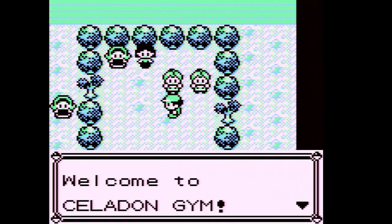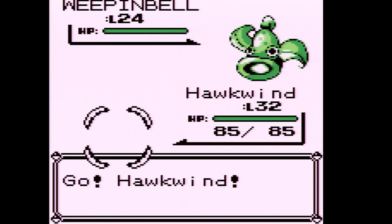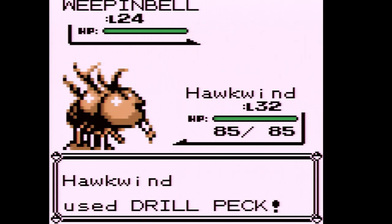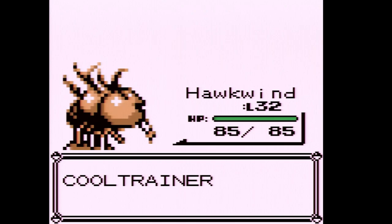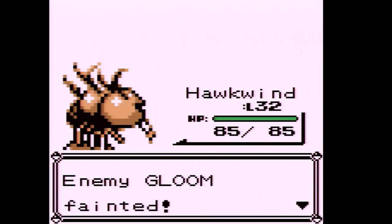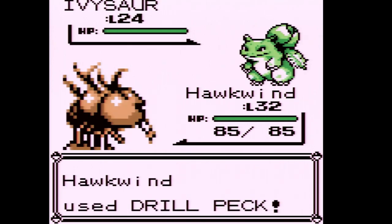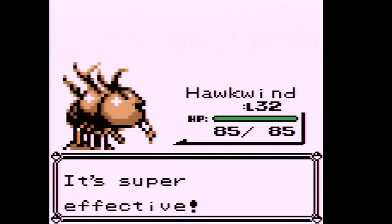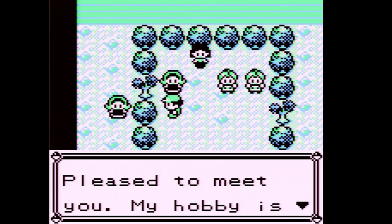I want to be either level 33 or 34 after this gym because we're running out of chances to catch up with our Pokemon. This next trainer is going straight to Weepingbell — that means more XP. I'd prefer Weepingbell over Gloom, but honestly if you want a grass type just pick Bulbasaur at the beginning. We might get a level up out of this — we reach level 33 and defeat that Cool Trainer.